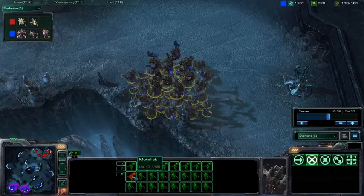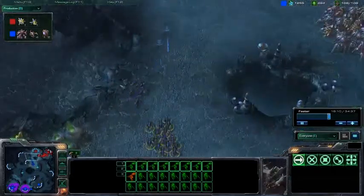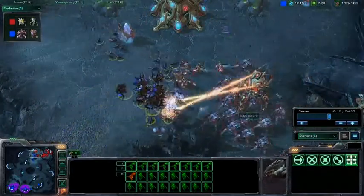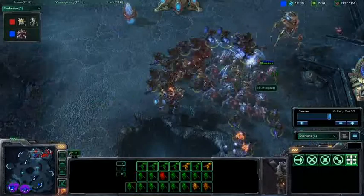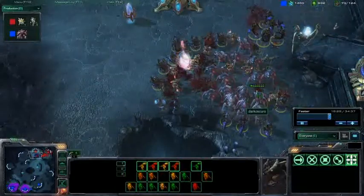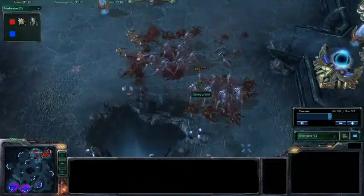We have a couple of Zealots coming in too. Looks like he's trying to peek in — those Zerglings are going to run in and try to do some damage. Their target Colossus is going to go down to the Mutalisks. The Stalker is firing solely at the Mutalisks while the Zealots try to engage, and they do clean up very quickly.